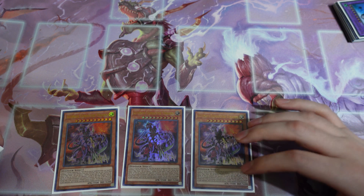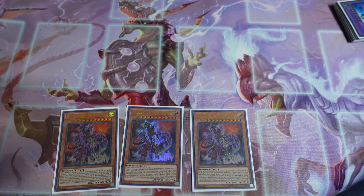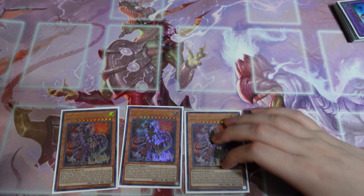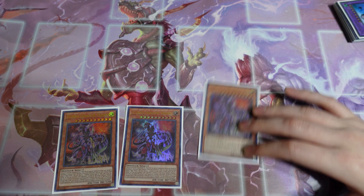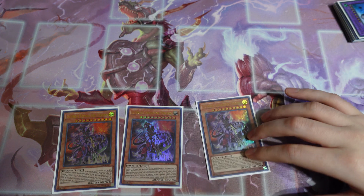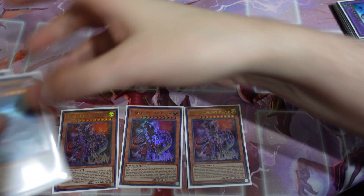So like always guys, I'm running just the standard 3 Conductor. I like playing them at 3 — if you don't want to play them at 3, you can cut them down to 2. It is a 41 card deck, so you can shave one if you want and it's still going to be 42. But my reason is still the same: I'm fine with drawing one in hand and still going through our regular combos, and if for whatever reason we can't do anything right, we bait them out and then just go Conductor and wipe out their board.